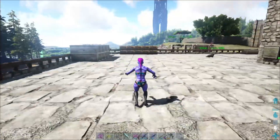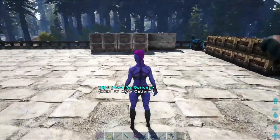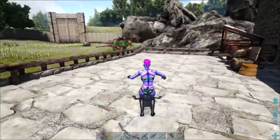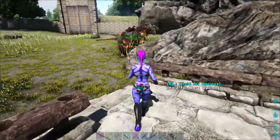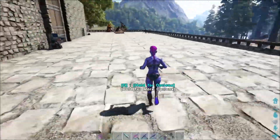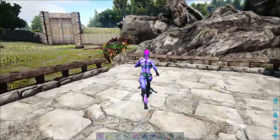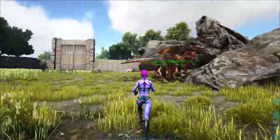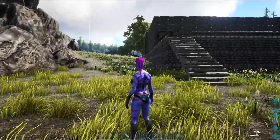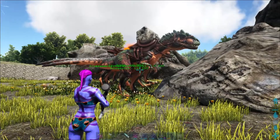I did have some failed attempts at the turkeys. Turns out they're not easy kills — they are beefy and take some time to die. I tried to kill one with Moira but she didn't do anything. I discovered you need a creature with a bleed, so I went with allos because there were a couple nearby. Spent a whole bunch of time breeding and got my little gang together.